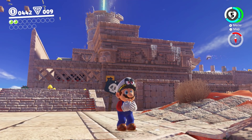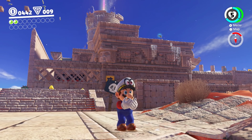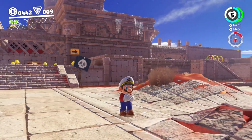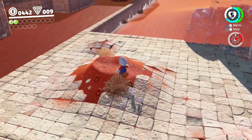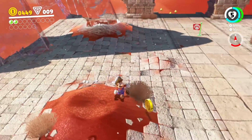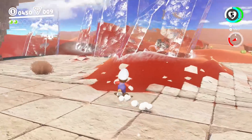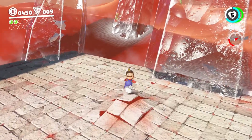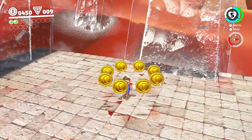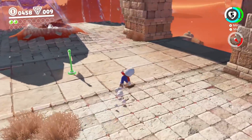Look how cold Mario is — he's just there shivering. I feel sorry for him. We need to try and sort out whatever's happening here. I think maybe something at the top of the tower is going to heat the area up, so we might be able to melt some of the ice and discover some new places, and also free all of the people that have been trapped in the ice.